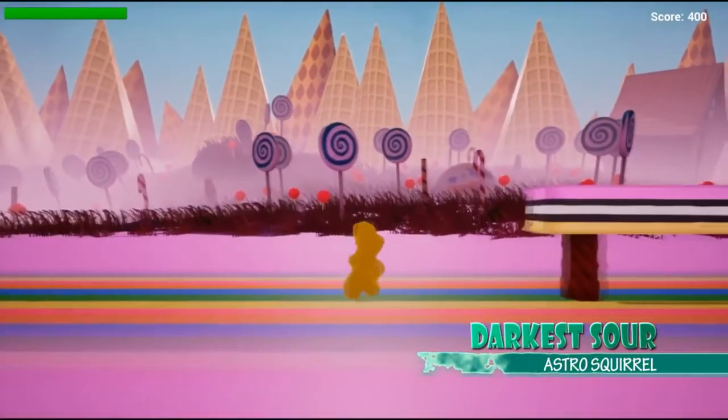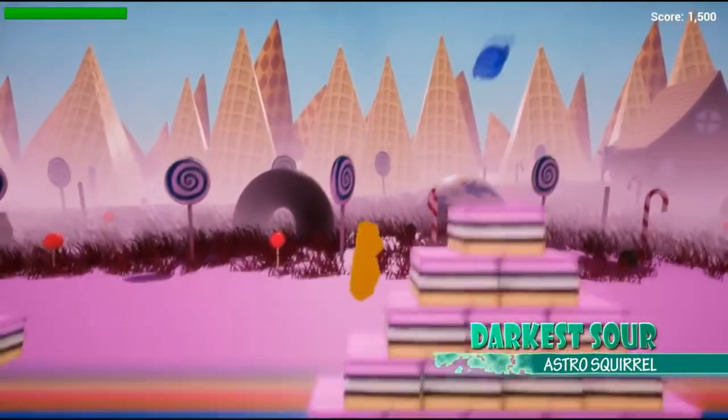Darkest Sour looks like a bit of a 2D side-scrolling style — a little gummy bear jumping around and eating things or something, by Astro Squirrel. I love 2D side-scrolling platformers, so I'm really keen to give this one a go.